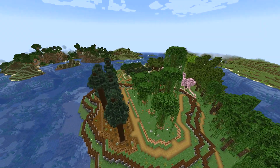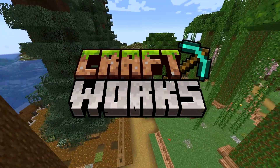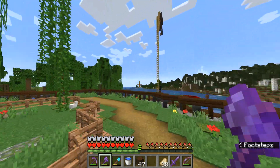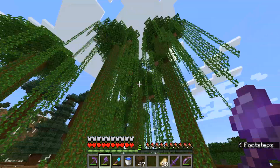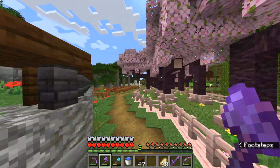Hey people, this is Impala 100. Welcome back to another episode of Craftworks SMP. Thanks so much for tuning in today. We are here on Log Island and it looks a lot more beautiful than the last time you saw it. As you can see, around every single type of tree we have some wood and some fences and it just looks beautiful.